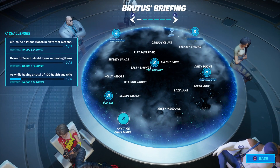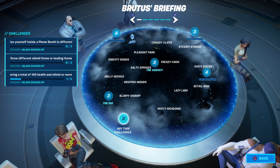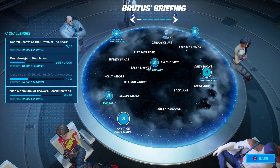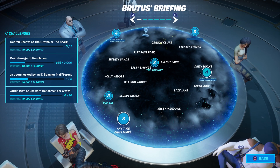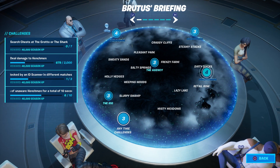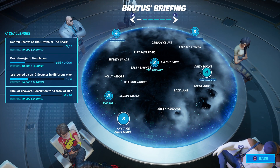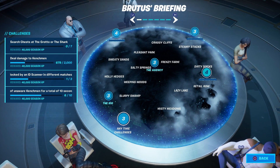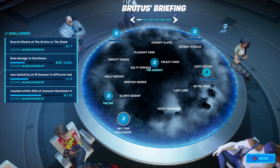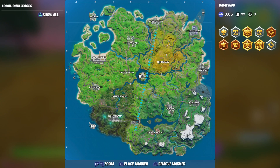Welcome to my Chapter 2 Season 2 Week 1 challenge guide. This is for the Brutus's Briefing challenges. The third one down says open doors locked by an ID scanner in different matches. You have to do it in three separate matches, but you could keep doing the same door over and over — it doesn't have to be different doors, just in different matches.